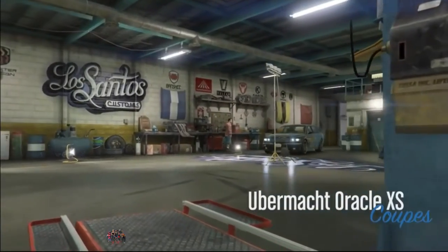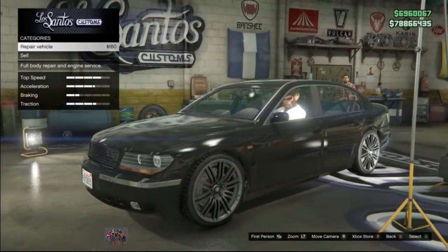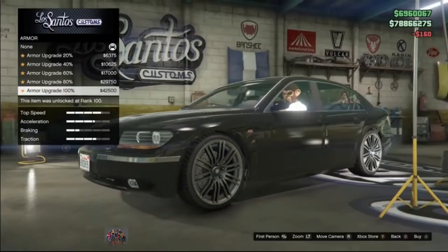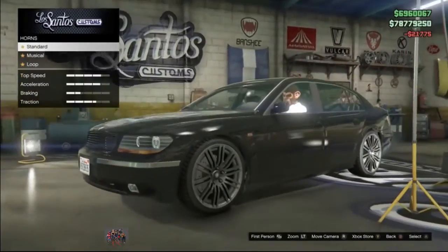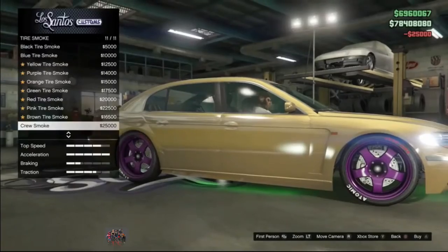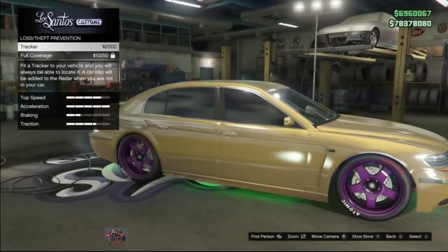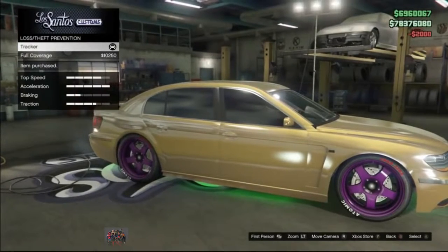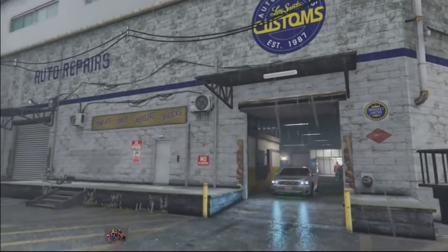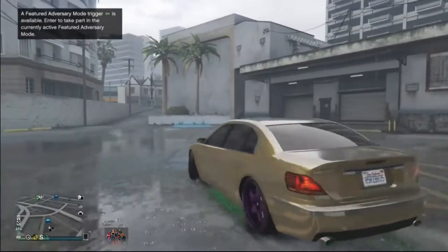Once you're inside Los Santos Customs with your car, go ahead and repair the vehicle. Then you want to fully customize the vehicle — it's very important if you want to make a lot of money. Then go to the tracker section and add a tracker on your vehicle — it's only two thousand dollars. Then exit Los Santos Customs.